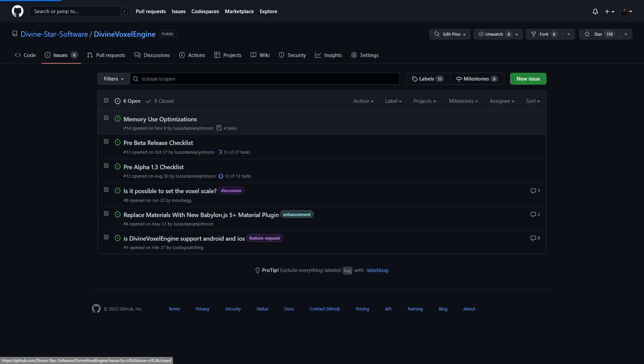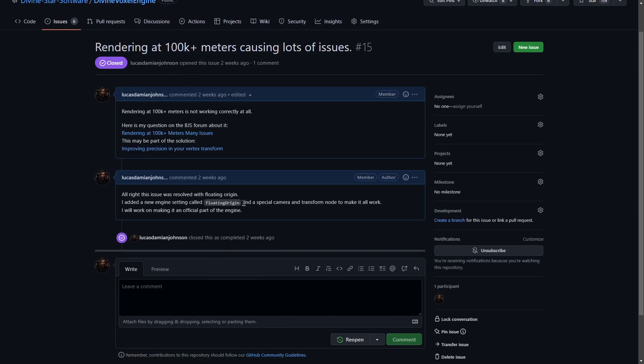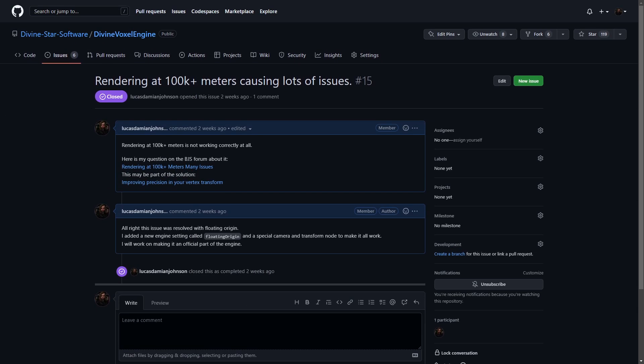Another thing I did recently was implement floating origin. With that, I was actually able to go out to 2.5 billion meters in either direction in infinite world generation. So yeah, it's pretty sweet — I'm not going to complain about that size.